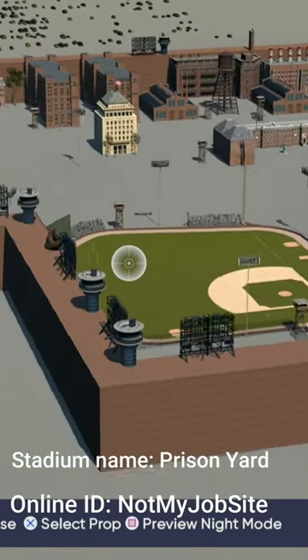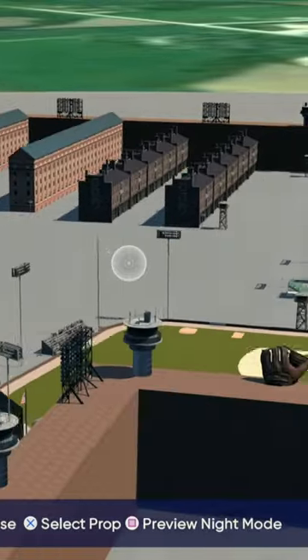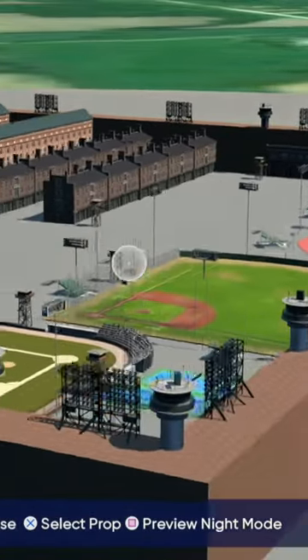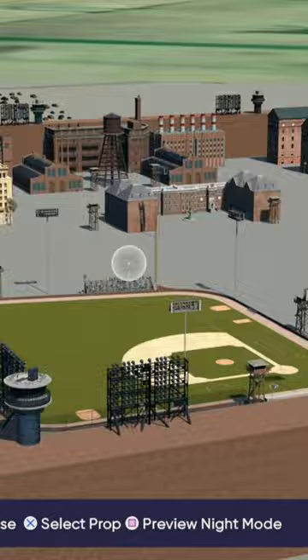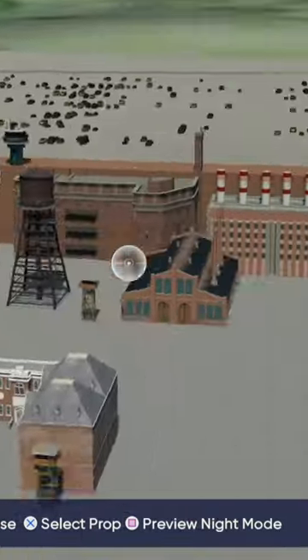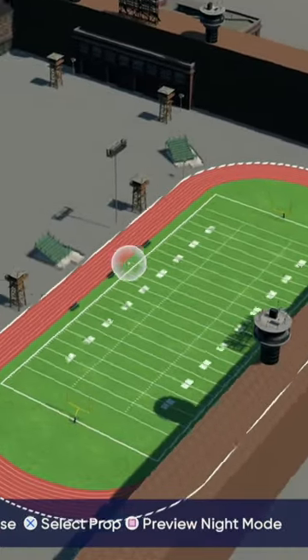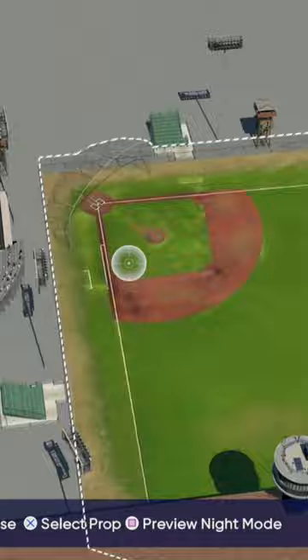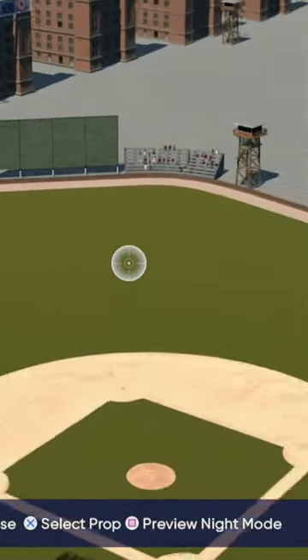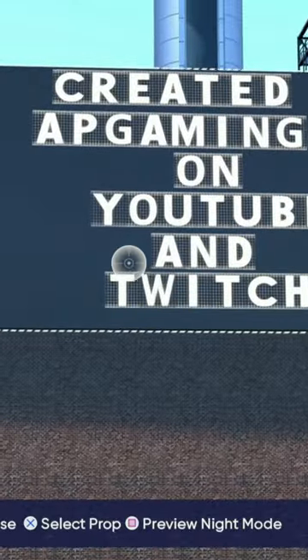Hands down, this is probably the best stadium anyone has ever made — one of the most detailed I've seen. It's literally a giant prison, so we have a bunch of prison buildings right over here to the left side, also a bunch right over here and right over here as well. There's a football field here, a practice baseball field here, and the actual baseball stadium right over here.